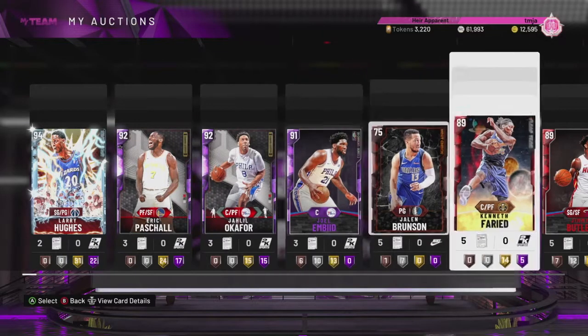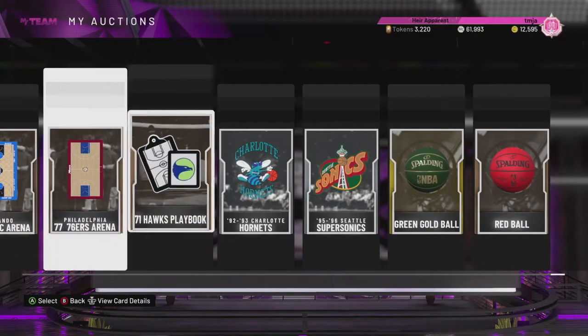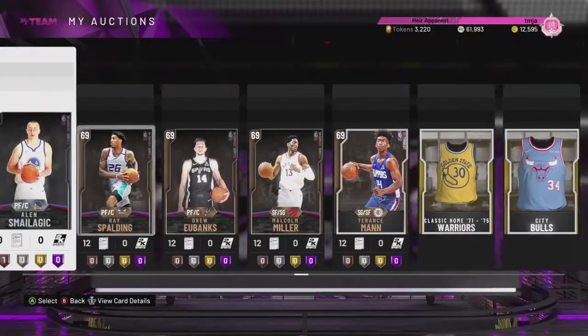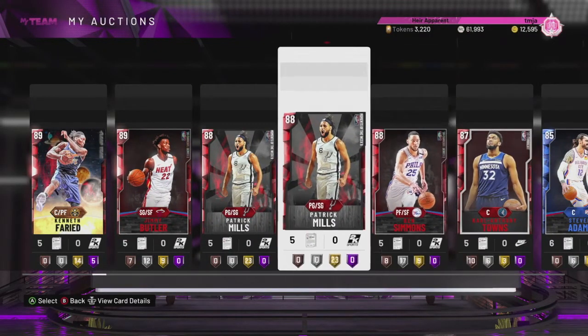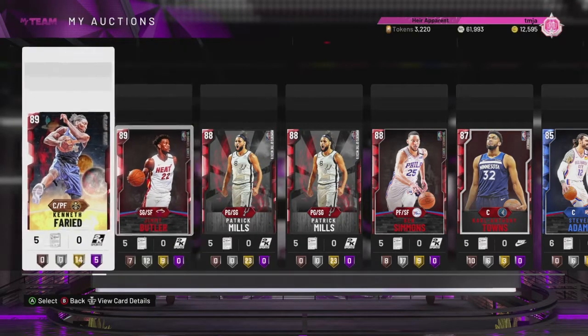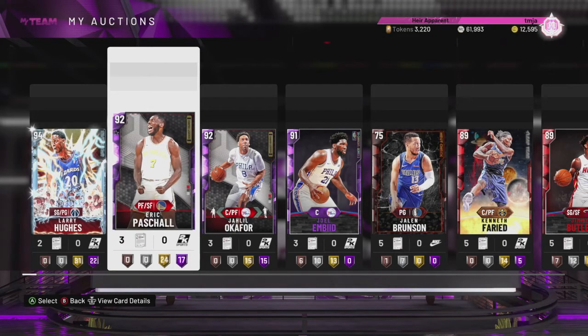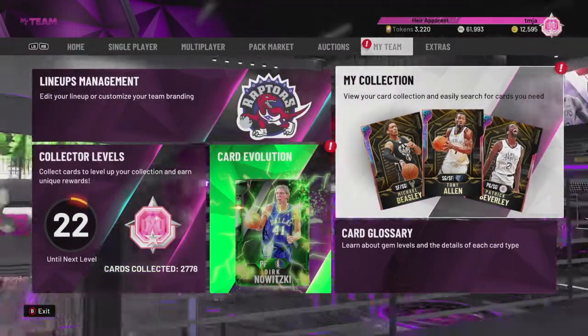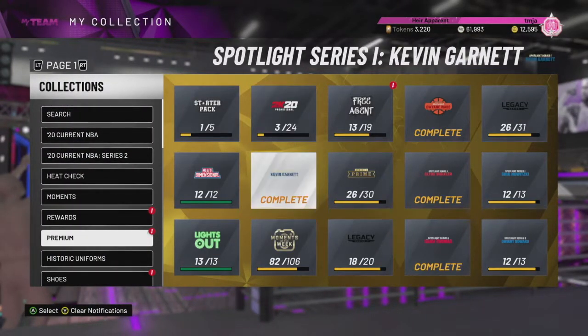So from those locker codes, that pack opening, and all that stuff, we got a bunch of players, basketballs, jerseys, logos, and all that stuff to sell. I think everything in here was from this video, except for these two Patty Mills we got from a mystery pack opening a while ago. This Larry Hughes was from this video - we got him from that one ball drop. I'll let you guys know how much this stuff sells for later on in a different video once I actually sell it.